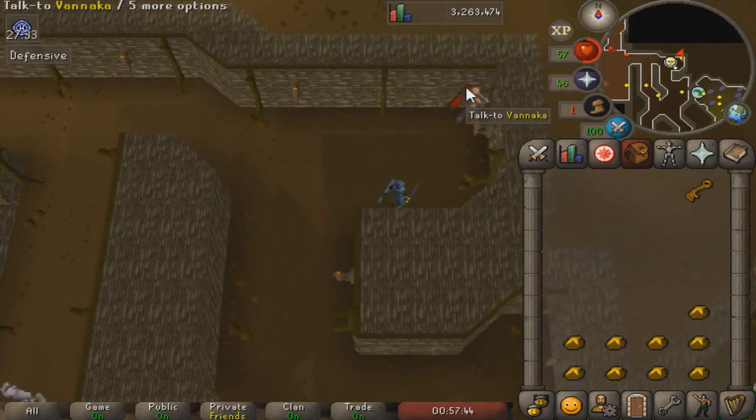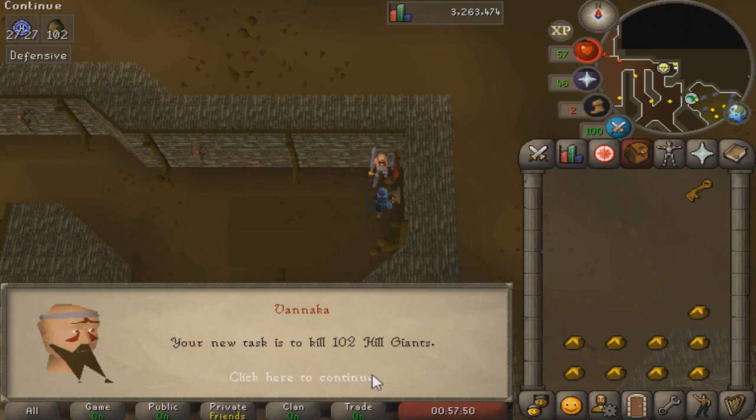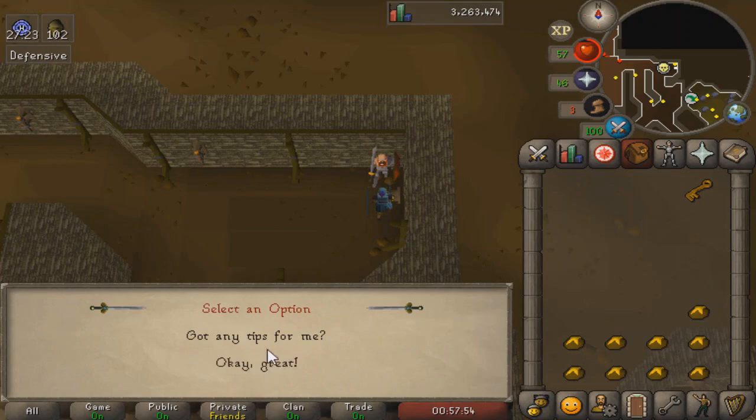We're going to go grab another task from Nieve. What's it going to be? And there it is, guys — Hill Giants, perfect. We can go to the Warriors Guild now and try to get our defender. 102 Hill Giants is quite a lot, actually, for Nieve.